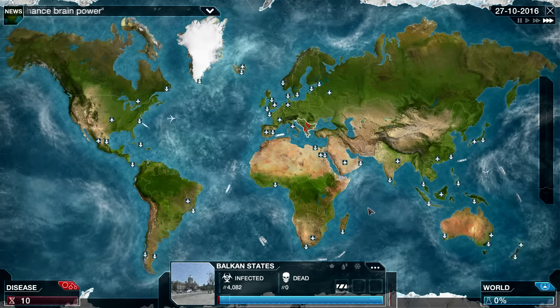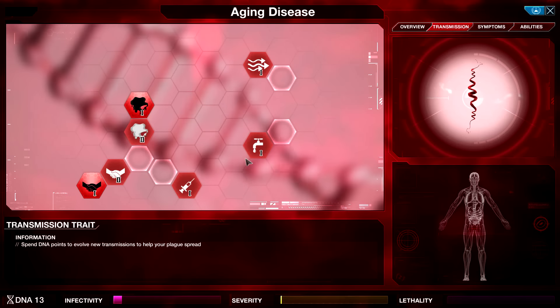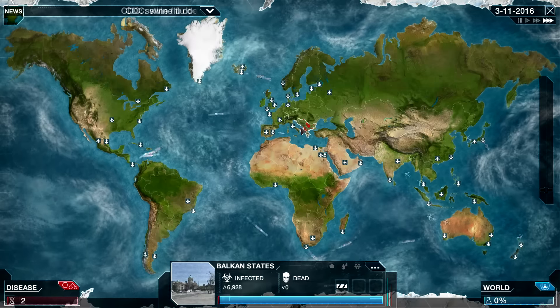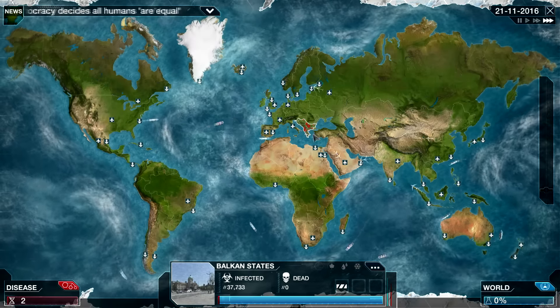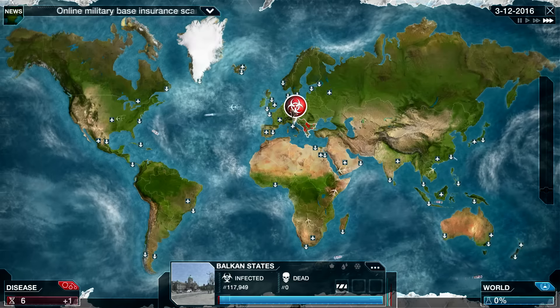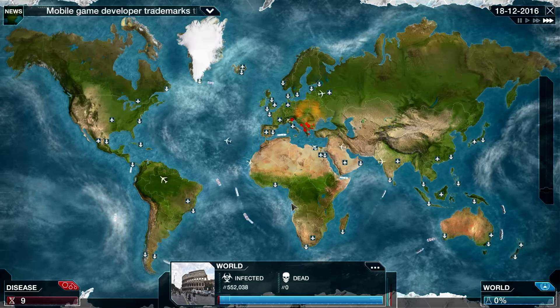Let's see — 3,000 people infected, rising relatively quickly. I'm going to go ahead and pick up some Water, because the Balkan States are humid, meaning we should spread a little bit faster there, as well as having an opportunity to cross the Mediterranean and get into Africa. We got into Italy — good. That's wealthy and urban, so the Fomites are doubly effective there.